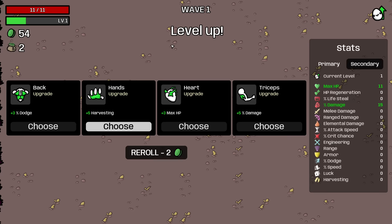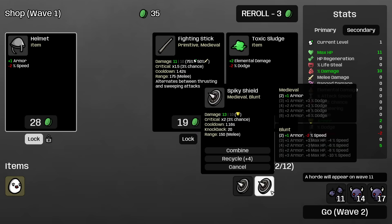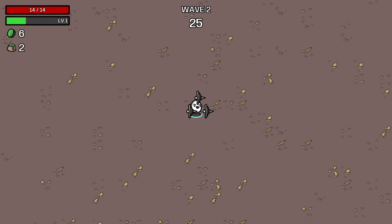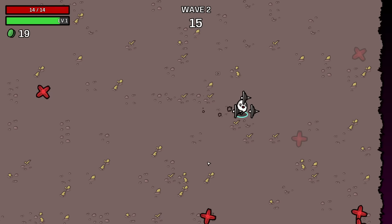I want armor here, but I could also just take harvesting. I think I'm just going to take harvesting because it's wave one. Obviously we want to buy as much armor as we can when building for Spiky Shields. I'm going to lock the helmet for that reason and then reroll and buy a shield. Shield is not the cheapest weapon in the game, so it does mean we have to buy a lot of them to max out our damage.